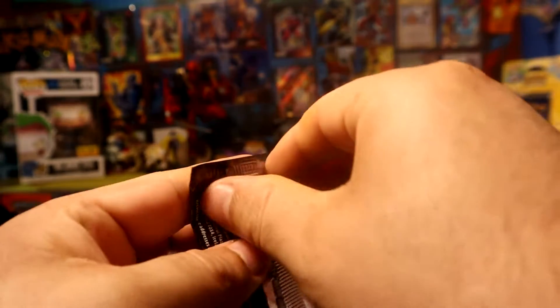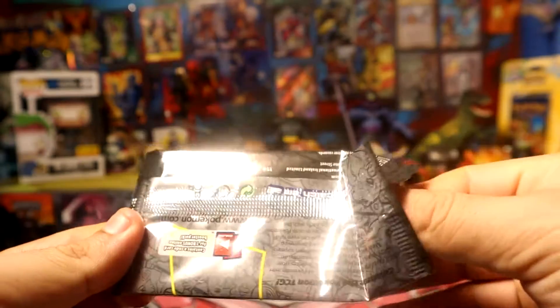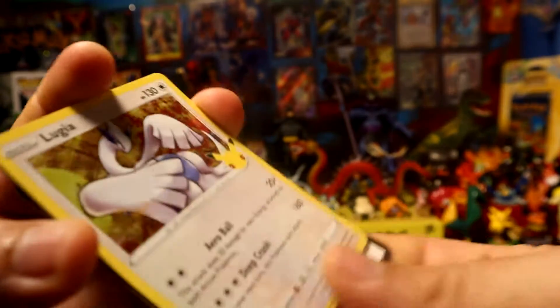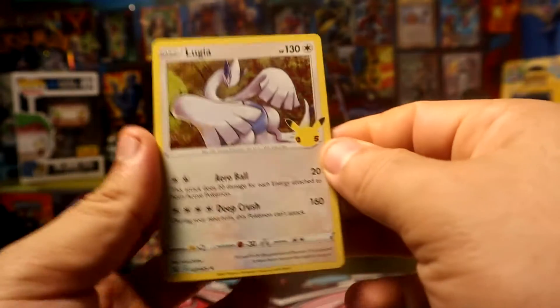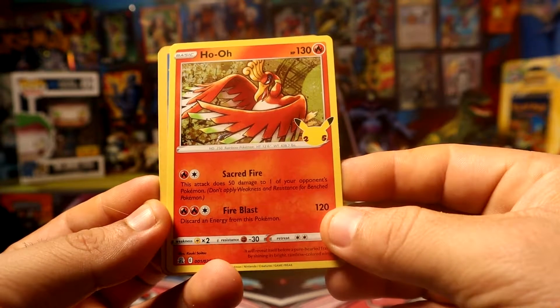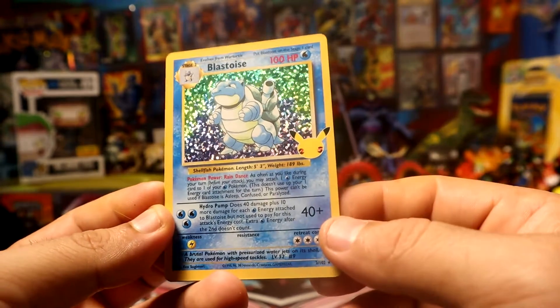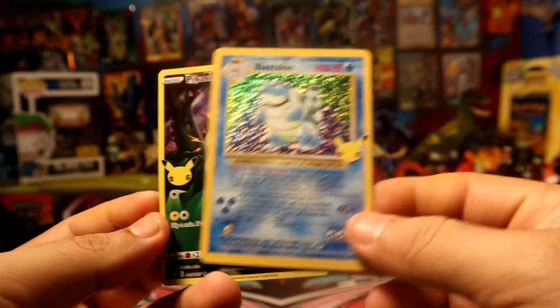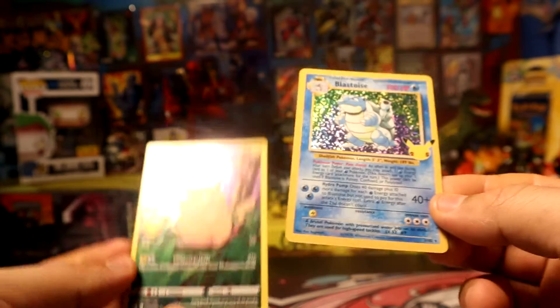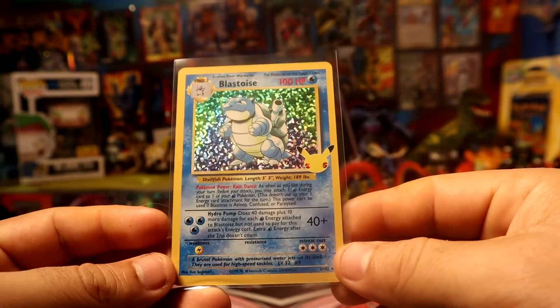Alright, let's see what pack number three has to offer. Here we go — we have a Lugia, Ho-Oh. We do have another throwback, and there is another Blastoise. And a fat Pikachu full art! I'll take all the Blastoise I can for sure, but where is my Charizard? I want my Charizard!